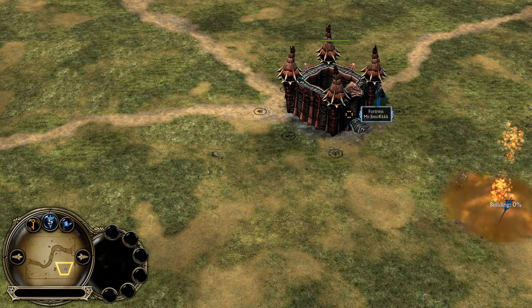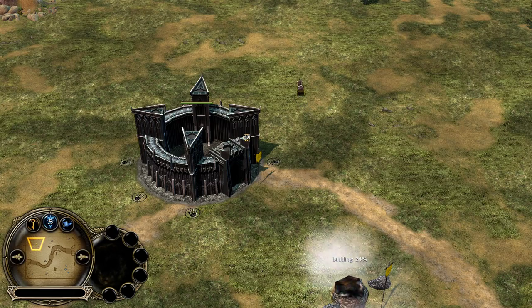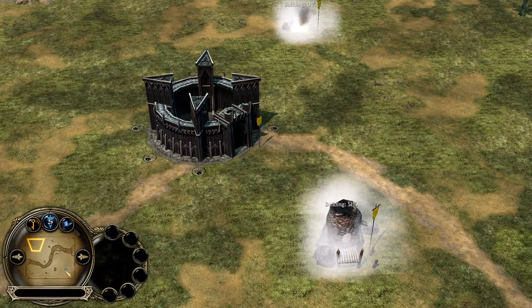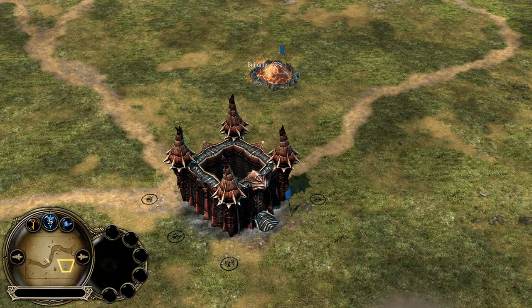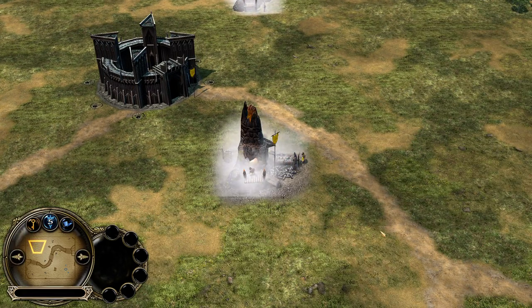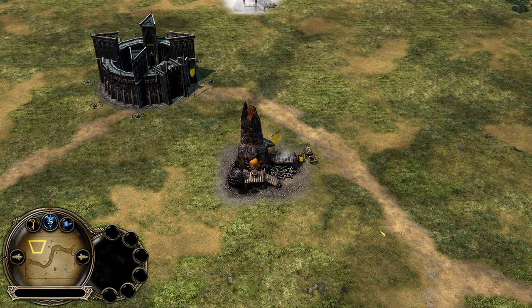On the right side of the map we have the blue Goblin player Mr. Smog, and his opponent on the left side of the map is the yellow Eisengard player Irby, starting with two Furnaces. Mr. Smog on the other side is obviously starting with two Tunnels instead. Eisengard against Goblins, and like mentioned at the beginning of the video, this game was played on a neutral host, so no one has a host advantage.